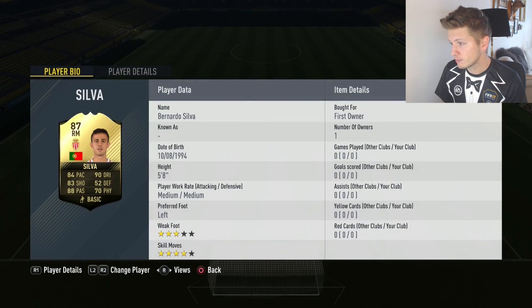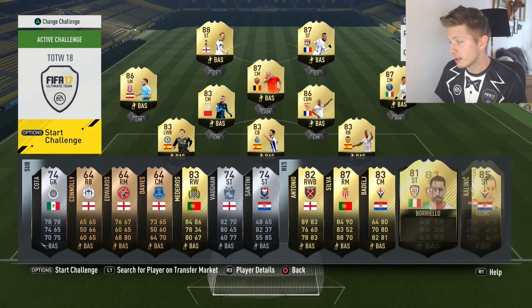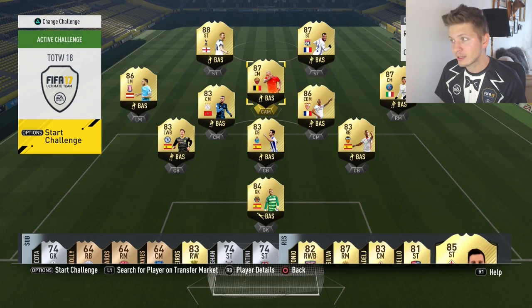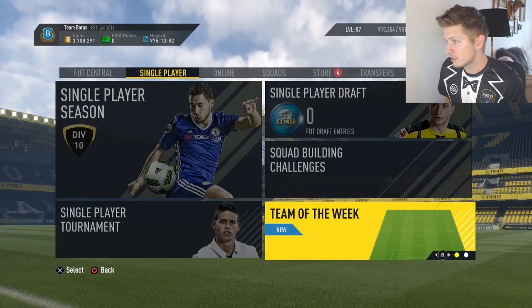Then we have Bernard Silva again — I don't want to pack this guy, he's probably not worth so much. Badel, Boreal, Kalinic. We want to pack Nainggolan, and like I said, otherwise this will be another disaster.